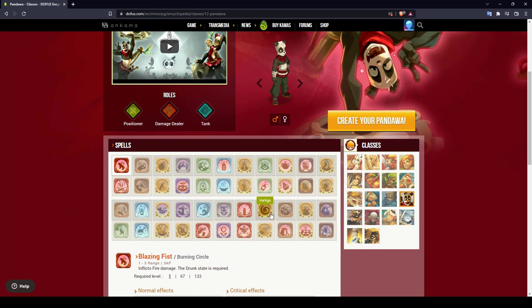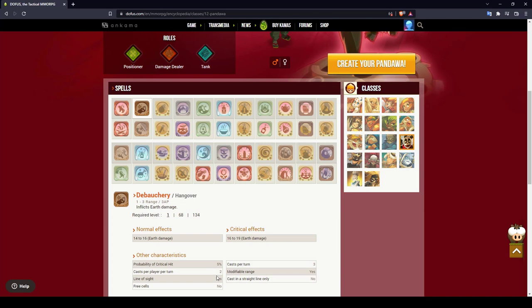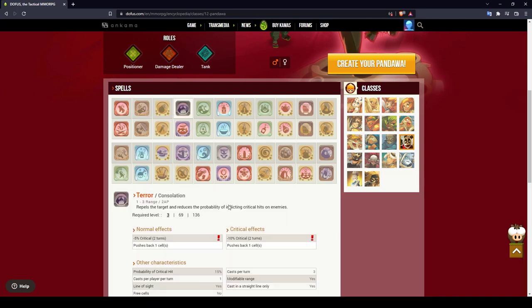Looking at the spells, we only have the Bow Tree as an earth attack spell which we can use without being drunk until level 20 — that's also why I recommend the earth element at the beginning. This spell costs only 3 AP and can be cast two times per turn, making it your main damage spell for low levels. At level 3 you get Terror, a spell which pushes enemies and allies by one cell — good for keeping monsters at distance. With Alcoholic Breath you get another pushback spell at level 6, which hits in the agility element but requires the drunk state.